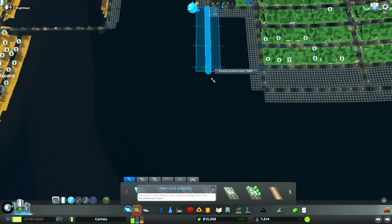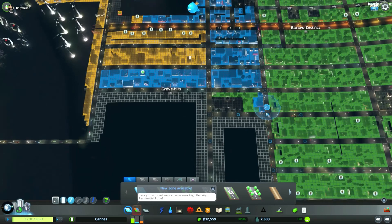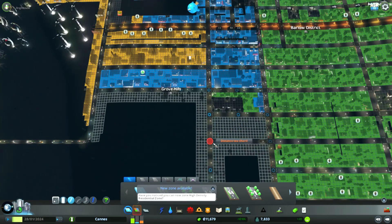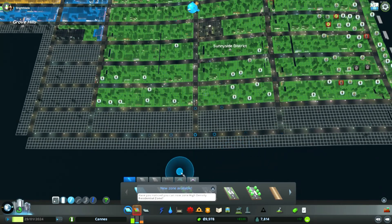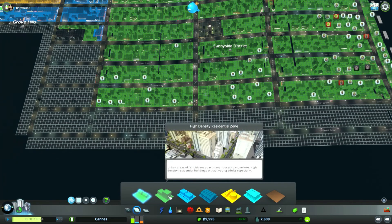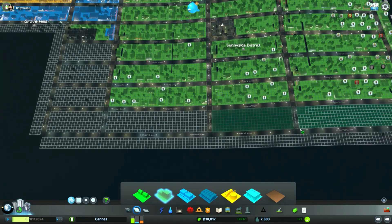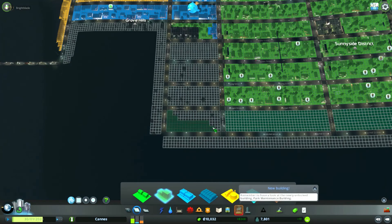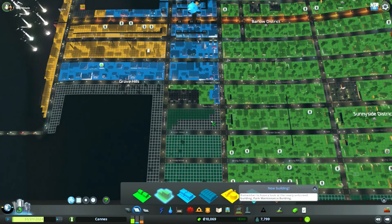I'm just gonna bring this all down. So we got a bunch of new roads here, so let's go ahead and put in some of the green zones. Oh, we got the high density — it switched over to a big town here, I forgot about that. Let's go ahead and get some of the high density put in. This will really pack the people into the city — our numbers should start going up like crazy.